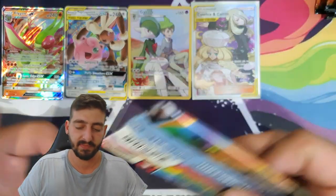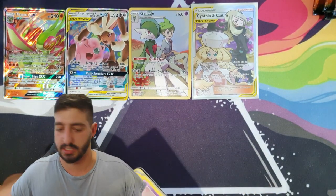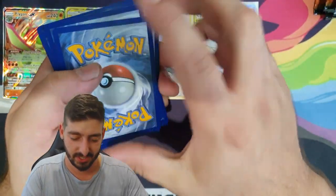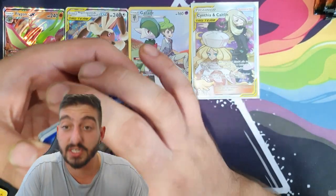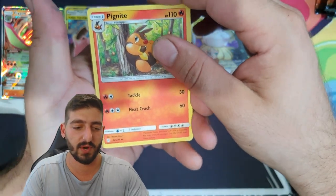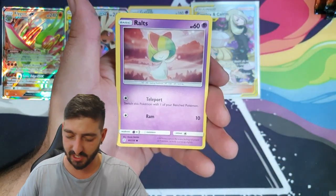All right, let's get back into it. Card number 228 out of 236 — so not a secret rare, but pretty cool. Got a Fairy Energy, which means we still have the chance of getting a hyper rare or secret rare from this booster box. Seems pretty common but doesn't necessarily mean it will happen.